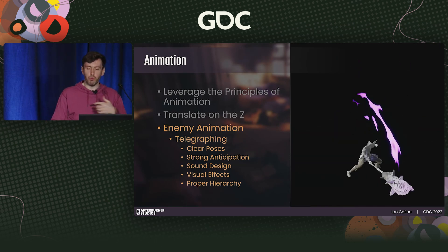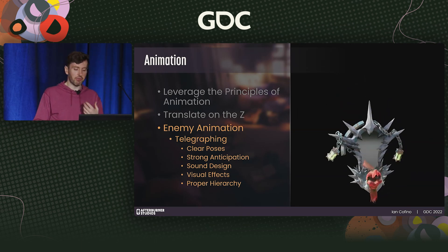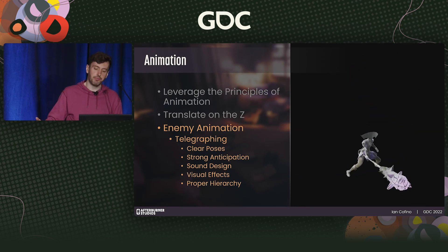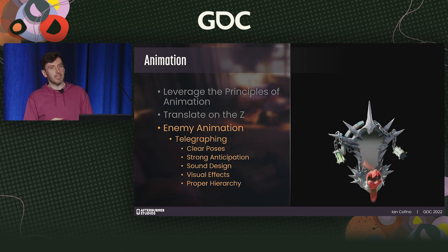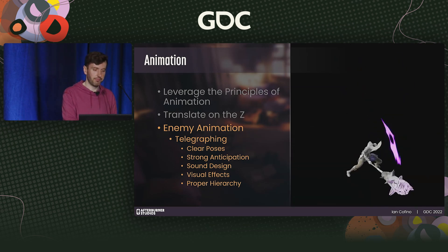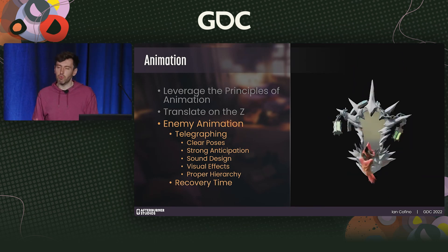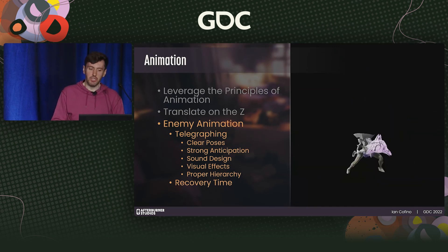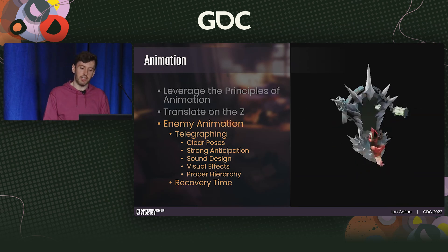For Dreamscaper, we used telegraphing to make sure players could take purposeful action by providing them with the information needed to make an informed choice in combat. Ultimately, it keeps combat feeling fair as players realize they had the information they needed to avoid a mistake. Finally, build enemy recovery time right into the animation — clear recoveries help players gauge how much time they have before an enemy can attack again.